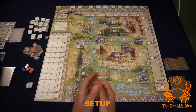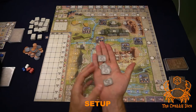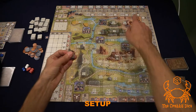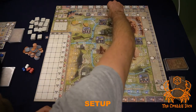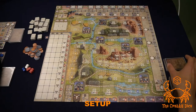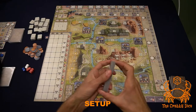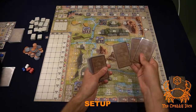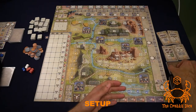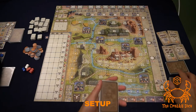Next, grab your master station tiles — there are five of them for the five spots. Just shuffle them and place them in their respective spots. Then set up a couple of decks: you have your contract deck, give it a shuffle, and always display four cards no matter the number of players. Leave the deck right there.